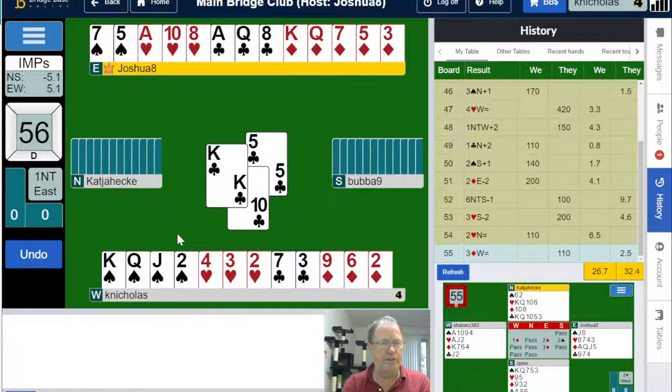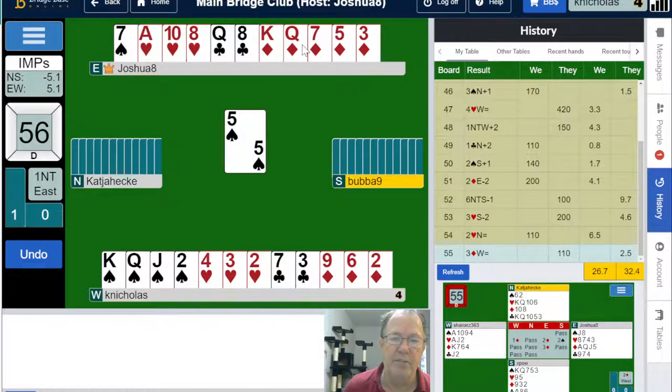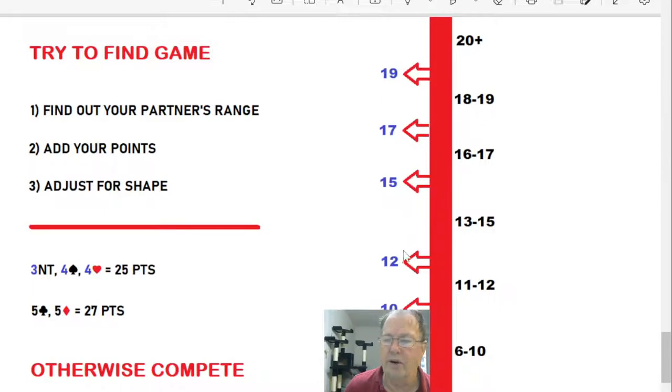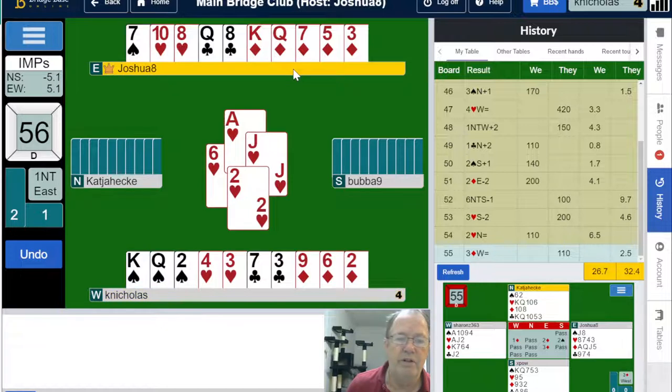Partner has 15 high card points, so that was exactly the correct bid. It might seem like a lot — it would be very tempting to get in there and bid those diamonds again — but you've only got five of them, and bidding the suit twice shows six. So you really didn't want to do that. Partner nailed their point range and described a balanced hand — five-three-three-two. We're playing one no trump, which should be pretty straightforward to make.